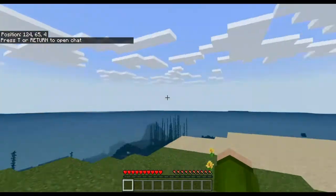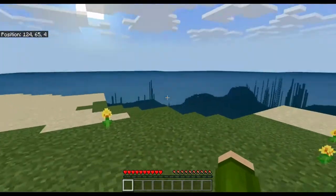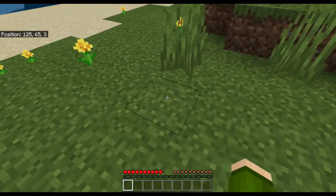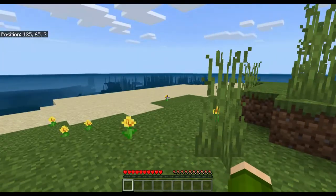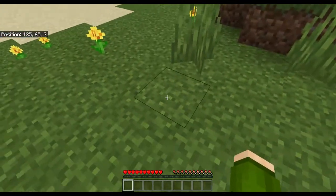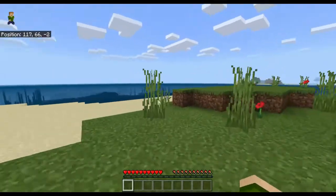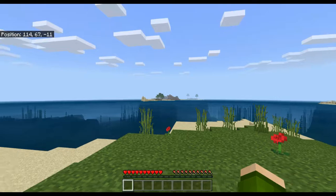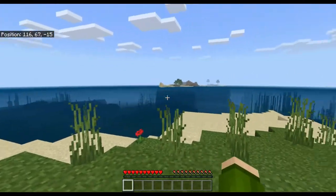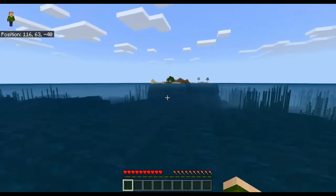Here we are starting in our world — the sun is rising in the east and it looks like we're on the shore of a beach. This spawn location is important: if we die and haven't reset our spawn point, this is where we'll respawn. Navigating around, we have a small island clearing, and off in the distance there's another island with some trees — that'll be vital for our early progression.